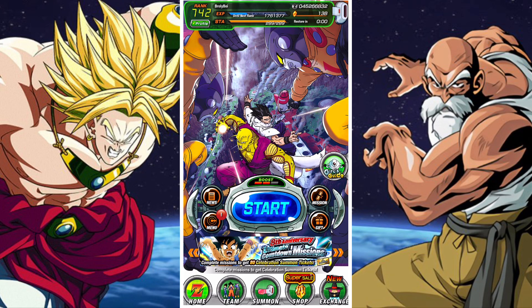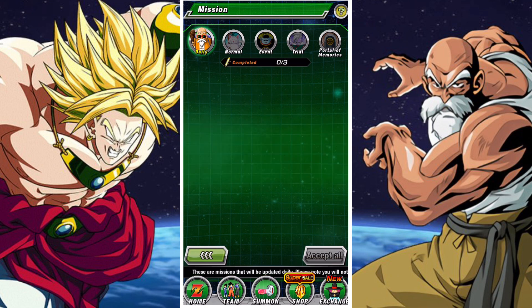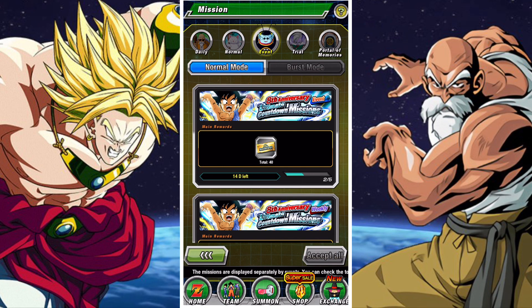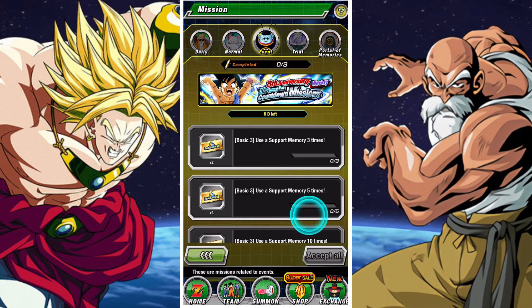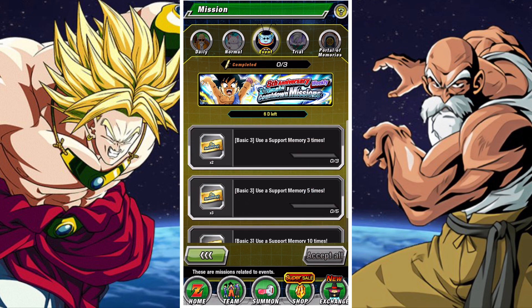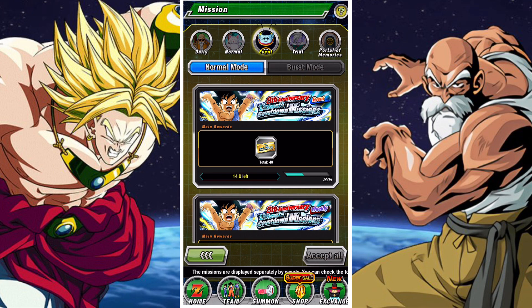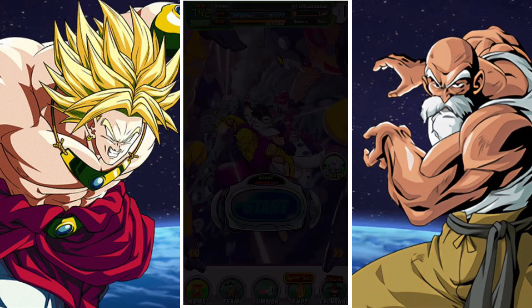G'day and welcome back to another DBZ Dokkan Battle video. In this video we're going to take a look at this week's weekly missions for the countdown to anniversary — missions for the special tickets for the countdown to anniversary. This week's mission is to use a support memory, which is pretty basic and can be done relatively easily, and I'm going to show you the easiest, or at least from my perspective, the best way to get it done.